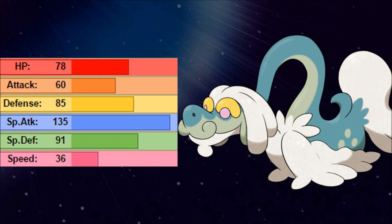We have almost nothing on Speed, above average-ish defenses, and then a pretty ridiculous Special Attack at 135 — damage is going to happen with that. But at the same time, 78 HP, 85 Defense, 91 Special Defense — even with full defensive investment it isn't going to be super tanky. And that 36 Speed is below any saveable range. We're going to get outsped, we're going to try to do a lot of damage, and maybe we'll be tanking up to survive some things.